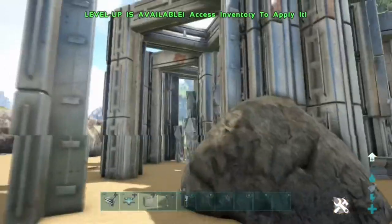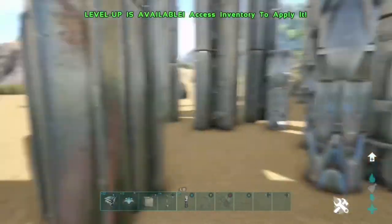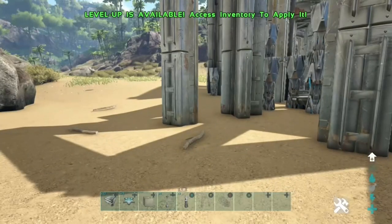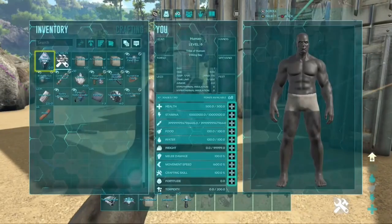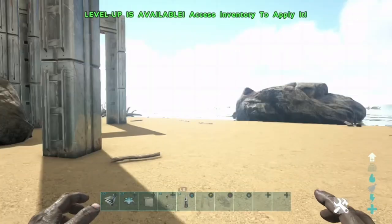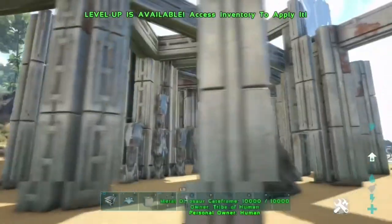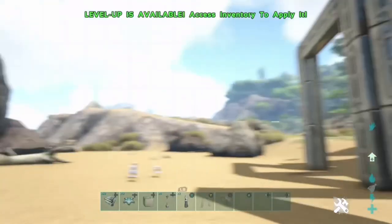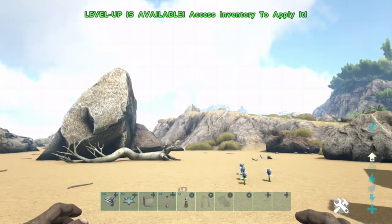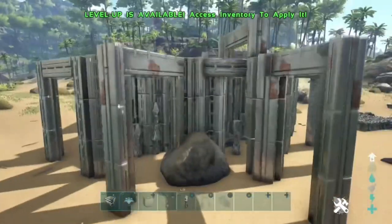I believe this only works on dedicated servers. Once the area becomes really laggy and you can barely move, what you want to do is change your tribe name. After about a minute, the server will crash and roll back. So when it becomes unbearable to move and you're lagging loads — that's when you change the tribe name while near or inside those structures.